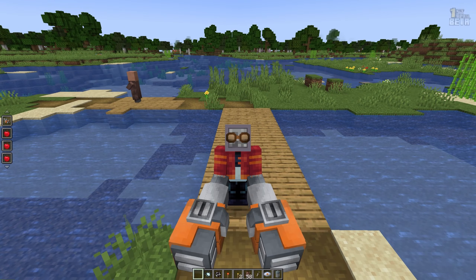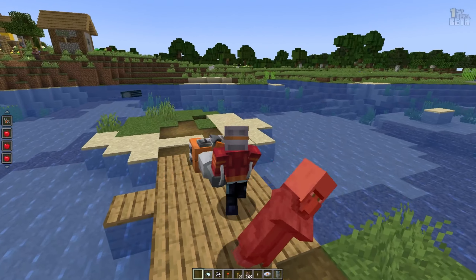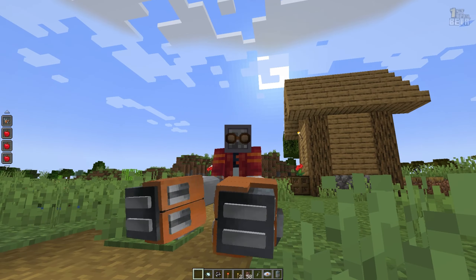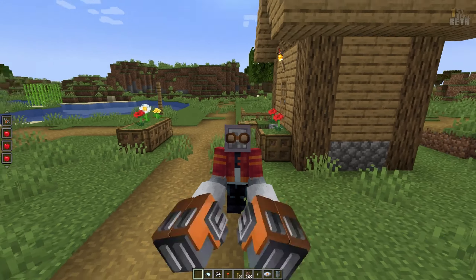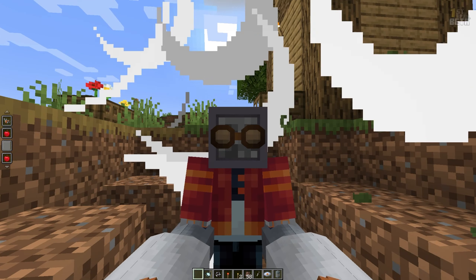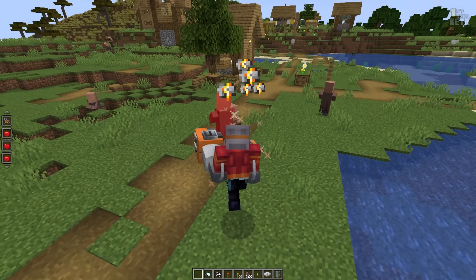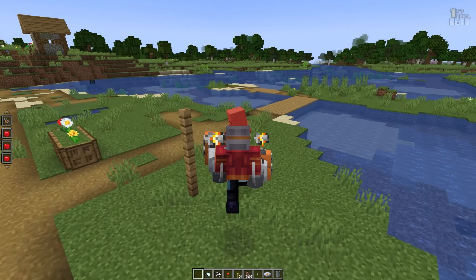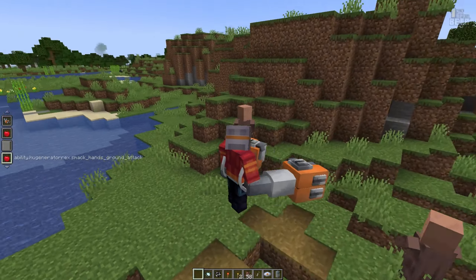We got giant fists! Time to punch something with these giant fists. I honestly have no idea what the spinning does, but I do know that you can explode — there's a last move. It does no damage, absolutely no damage. Maybe in future updates they can make the fists better, but right now they're trash. It does like no damage — Hulk smash.